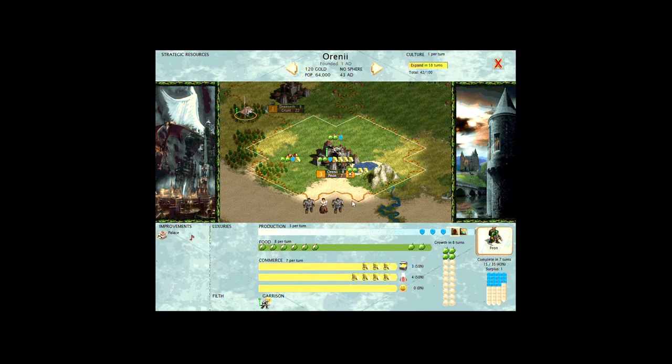Someone who's rebelling will actually become content. Depending on your difficulty level — ours is Regent — our first three citizens will be born content. So citizens one, two, and three are automatically content. When that fourth citizen comes and the city grows enough, that citizen is automatically going to be unhappy, creating an imbalance because we won't have another happy citizen to balance that out.